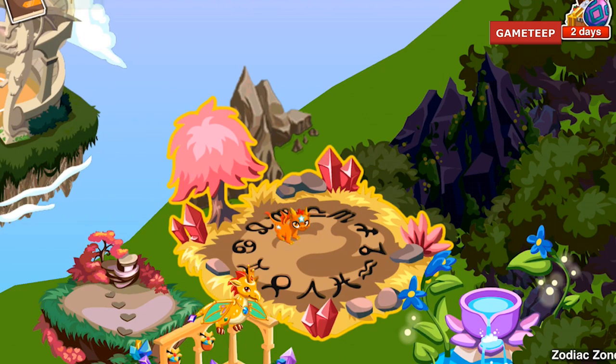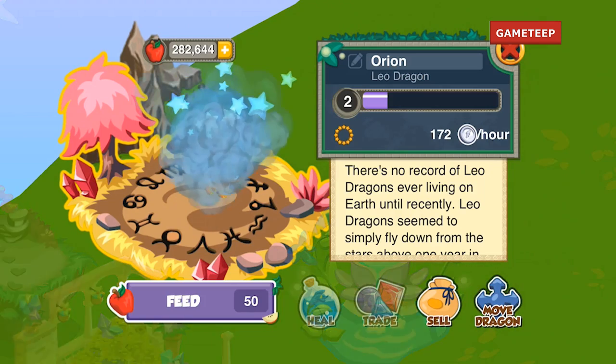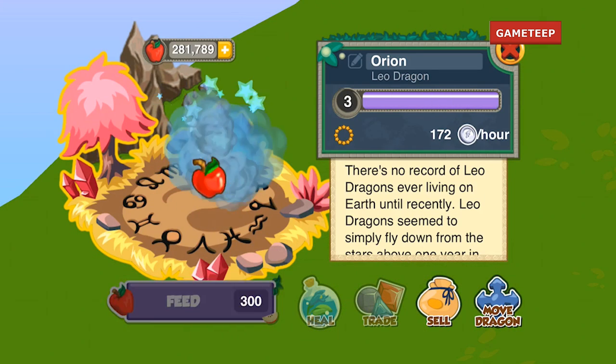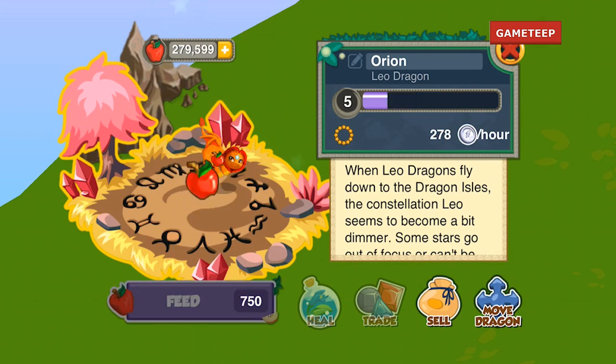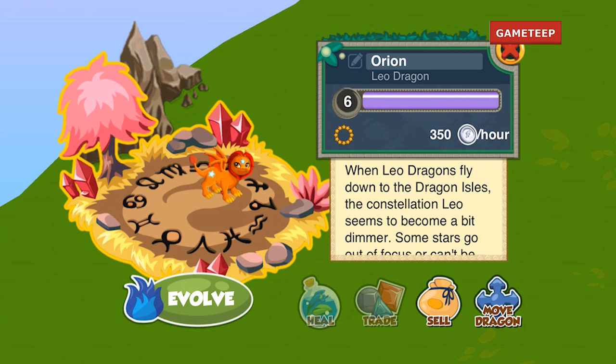Hello everybody, welcome to this Dragon Story video. Today is July 25th, 2013, and we have a brand new dragon called the Leo Dragon. This Leo Dragon is a zodiac type of dragon.